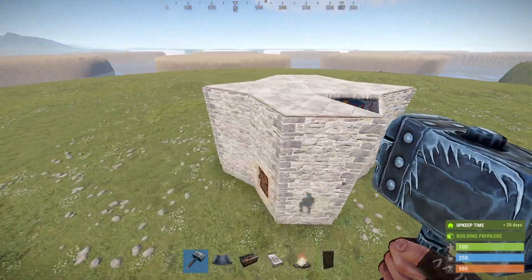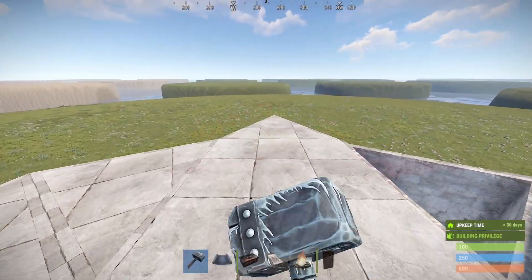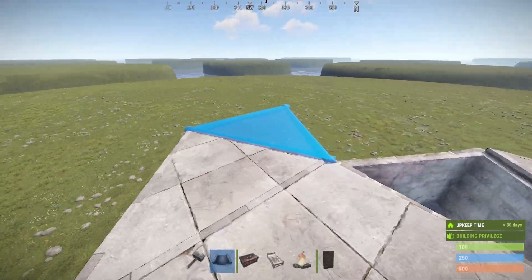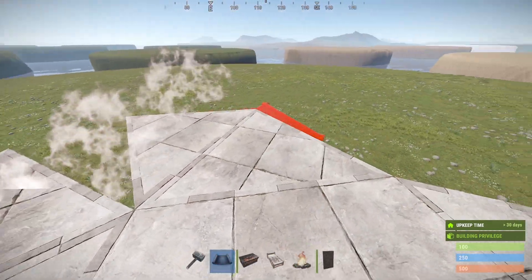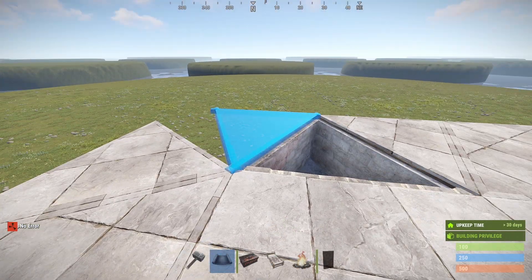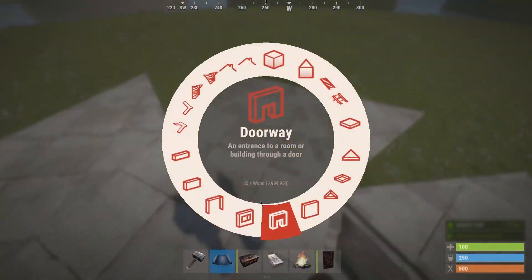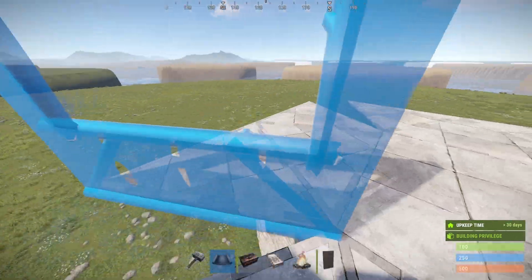Now let's move on with the shooting floor. The first step is placing some triangles just like this — these are going to be some simple peeks with a door later. Then add windows with embrasures all around the shooting floor.